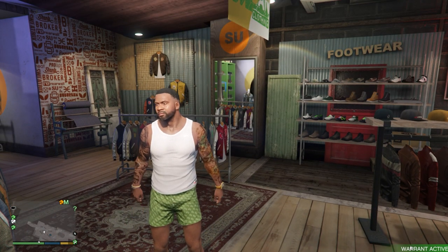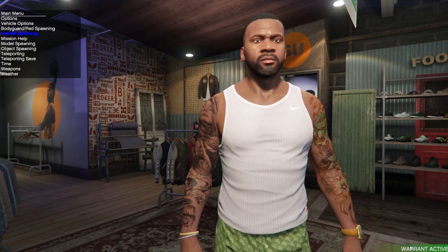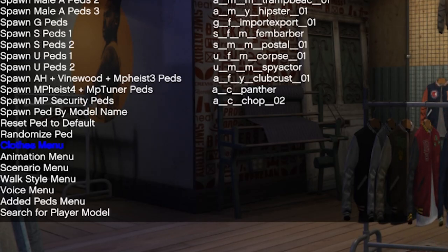I'm just going to hop into Simple Trainer with F3, then go to model spawning using my number pad - two to go down, eight to go up. I'm going to choose model spawning and then make my way up or down to the clothes menu.